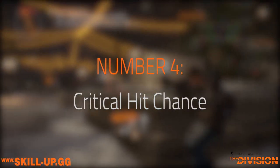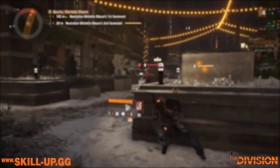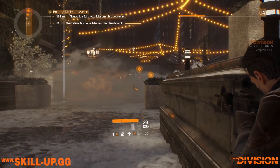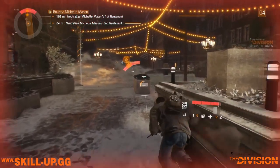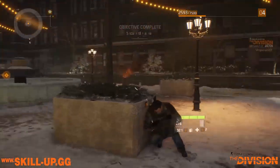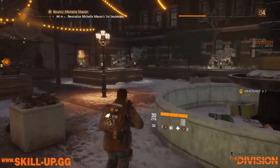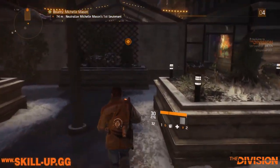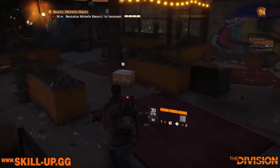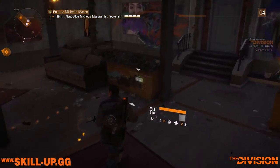At number four we have critical hit chance — how likely is it that when you fire a bullet it will crit the target. It's a fantastic stat when you get enough of it and stack it with enough critical hit damage, and it will overtake other stats in the future. In PvP it's going to be massive — notably there's currently no reduction stat that reduces the impact of critical strikes in PvP, which means things can get pretty crazy. Definitely prioritize it — it's only going to get better with time.